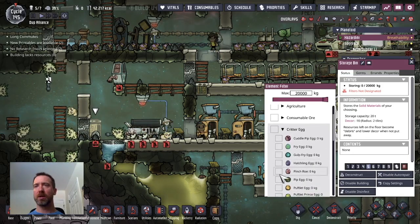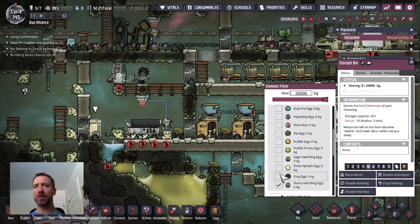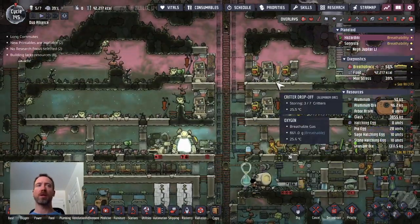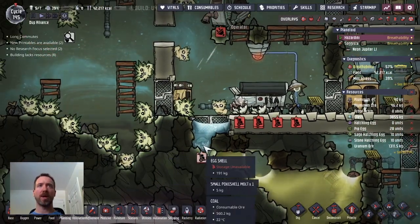I want to specify the number of eggs I want to store here. This will be stone hatch, sage hatch, and regular hatch. I want to have about 12 — maybe a little less. This is just to repopulate these rooms here, so I want to keep them out of this spot where eggs are going to be. I have to be careful — can this dupe access this bin? I don't believe so. I think we're good if it's located right there.